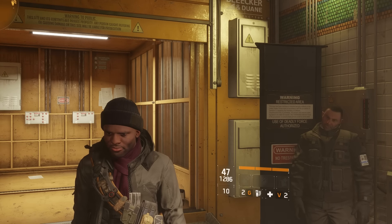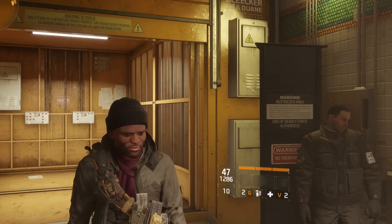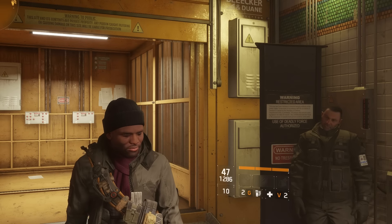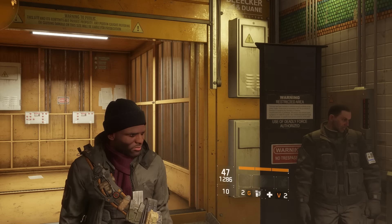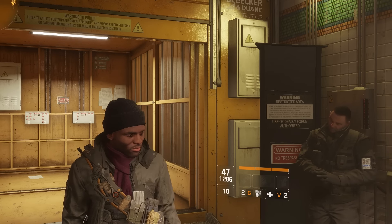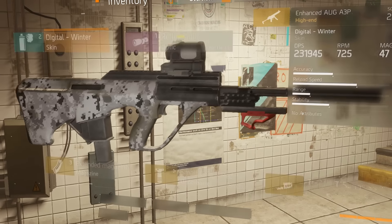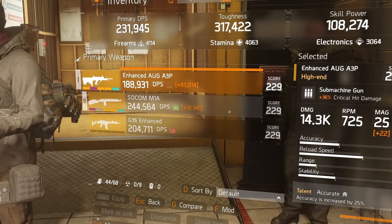The long story short: when PTS starts Monday, or when 1.4 releases, expect to have a lot of good yellow gear. I highly recommend that you farm out and hoard a lot of yellow gear right now, because once this patch comes out all your gear will be re-rolled. So even a 'bad' yellow piece might end up being quite amazing. Also, hoard your skins because skins are now stackable — they no longer take inventory space. You can have them under appearances, which is quite amazing.